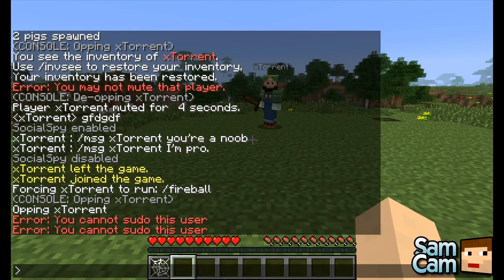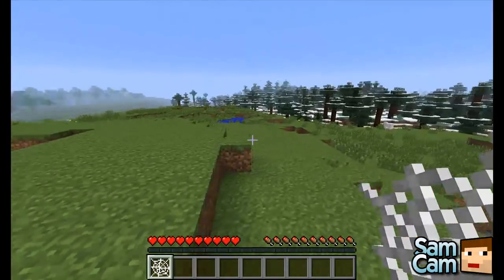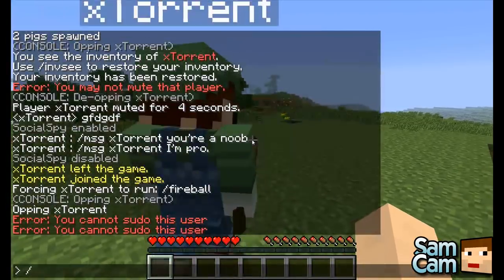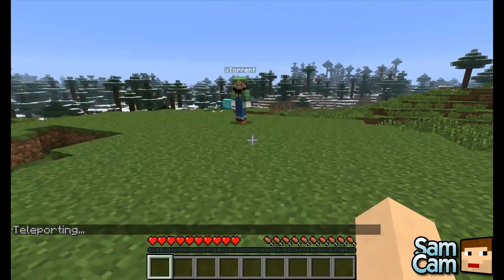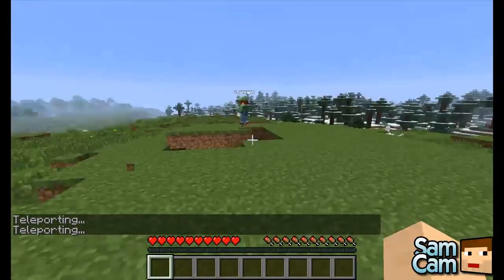There are only a few for the teleport ones. The main function, for example, will be slash TP — I'll do SamKyo, and there you go, I've been teleported to SamKyo. You don't have to type in the full name. This is a vast improvement over vanilla Minecraft teleportation, where you have to type your name first and then the recipient's name, all fully correct.